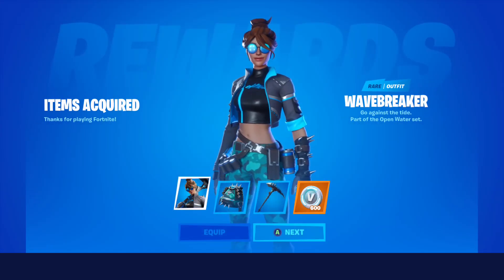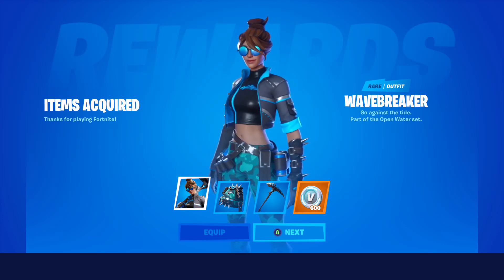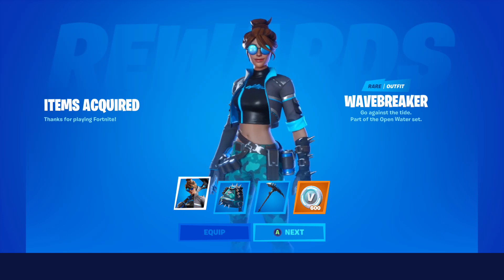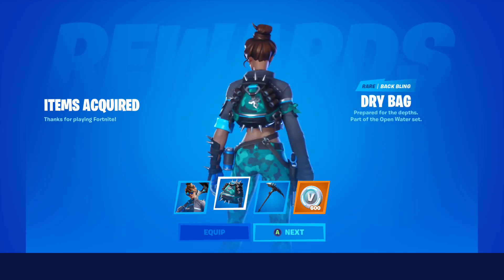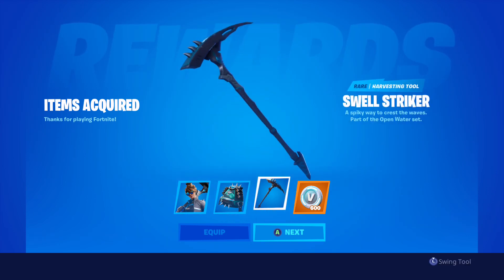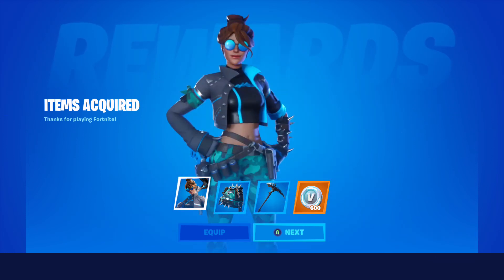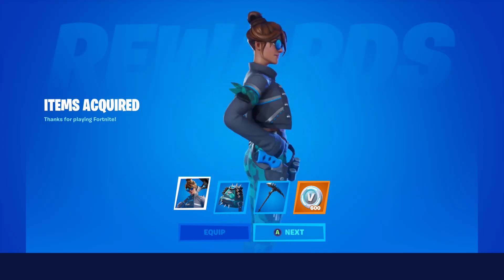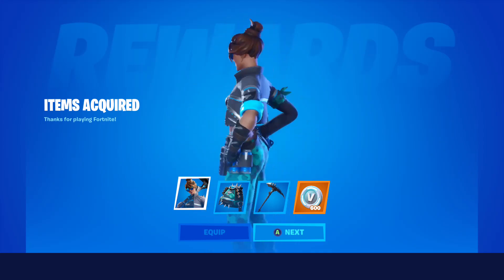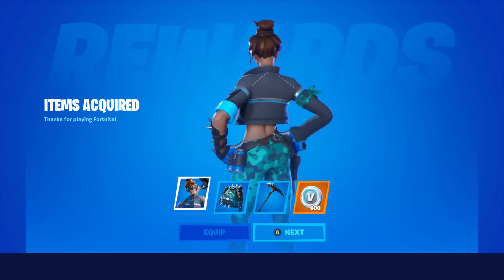Wave Breaker — go against the tide — part of the open water set with the new Chapter 2 Season 1 theme. You don't actually have to press A to get to the next item; they already pop up. So: dry bag, swell striker pickaxe, and then press A again to claim. That's a pretty fire skin, not gonna lie — probably one of the better starter packs in the game.